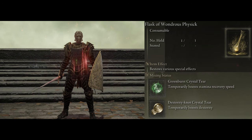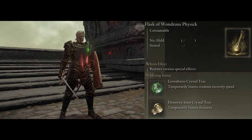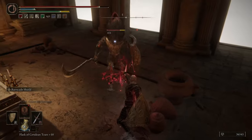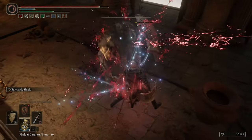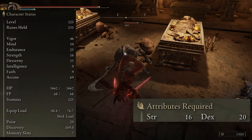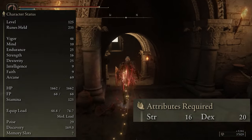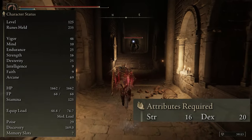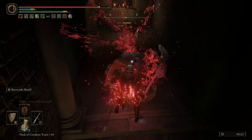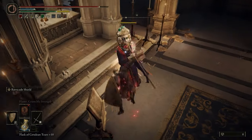Lastly, we have the Flask of Wondrous Physick. I'm using the Greenspill Crystal Tear, which increases my stamina recovery speed, and the Dexterity Crystal Tear, which increases my Dex by 10 levels — boosting my damage a bit since the rapier scales really well with Dex. For the stat requirements, you'll need a minimum of 16 Strength and 20 Dex to use all of the weapons and the shield. Afterwards, I would recommend putting the majority of your points into Arcane so the Cross Naginata will do more physical damage and you'll have faster bleed buildup on both weapons.